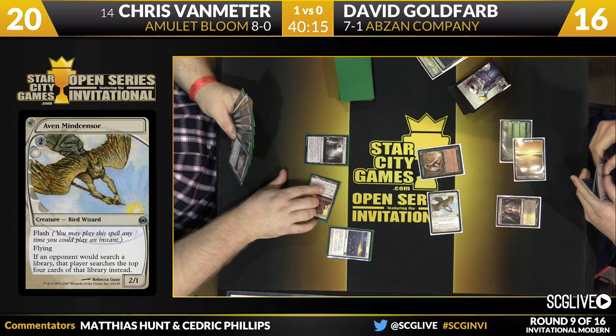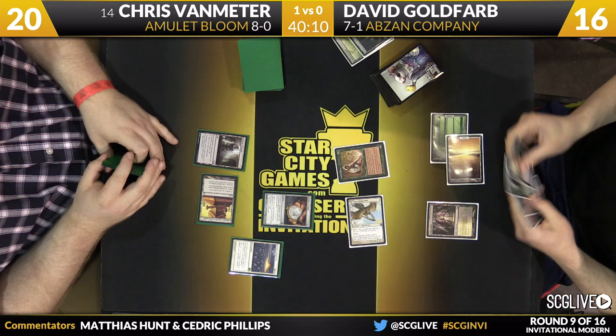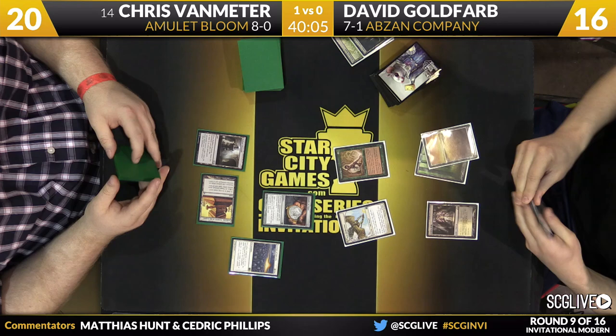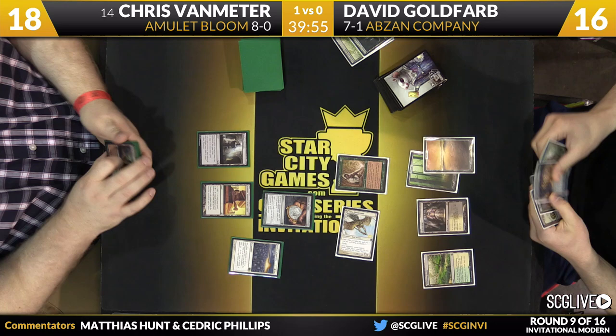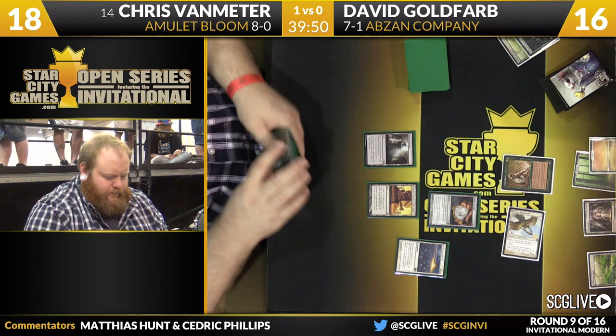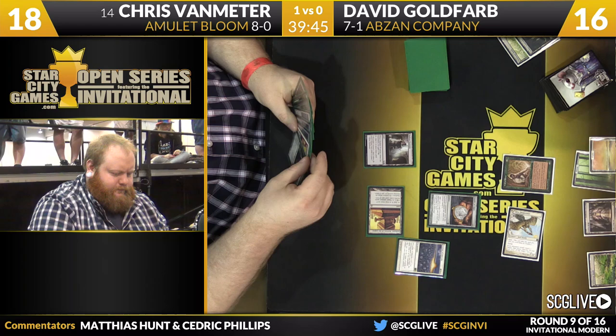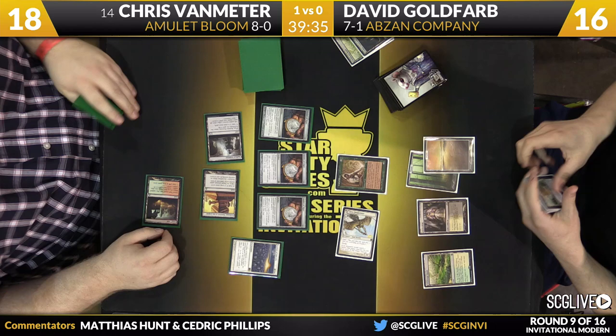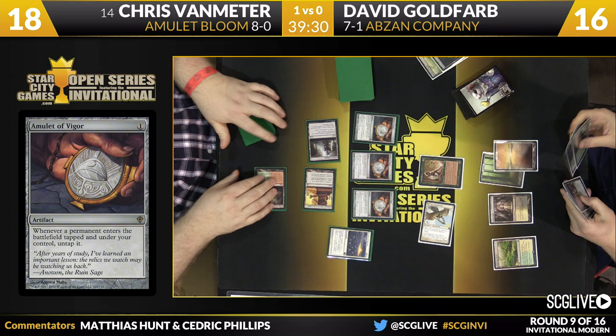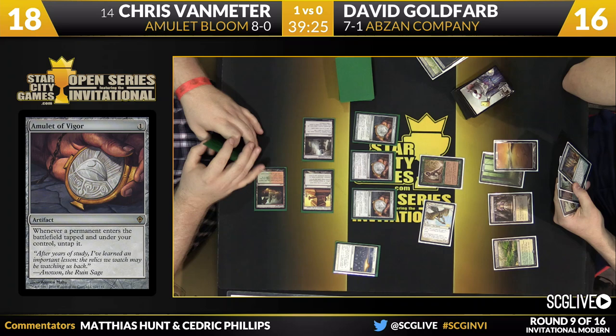The third Amulet of Vigor — he's going to play one of them. The reason he's not playing all three is that if he draws a Bounce Land, he can tap two Amulets and play the Bounce Land — so keeping two is fine, keeping three he'd actually lose a mana. Gruul Turf comes in. This unfortunately for David means Chris has enough mana that he can Pyroclasm and then Titan. How it works: with both Amulets in play, each land drop makes six mana. He plays Gruul Turf — it will probably bounce itself — he plays Summer Bloom, and with three additional land drops he'll have 22 mana available.